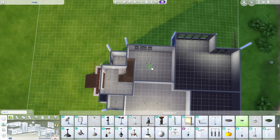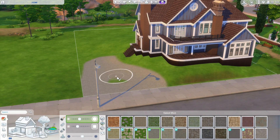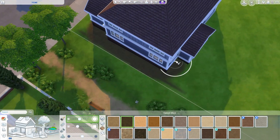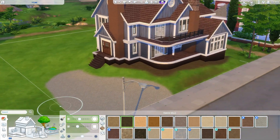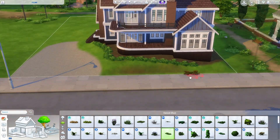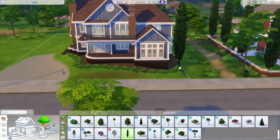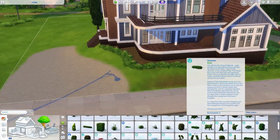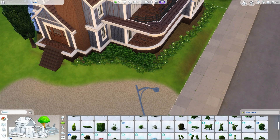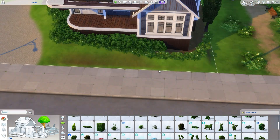Maybe next time we'll include all of my errors and we can just make fun of me together - joking, kind of. Now we're just working on the outside. I really love doing exterior builds, it's probably my favorite part. The terrain paint was a bit of an irritation because it was on a slope but I think it turned out nicely. I really like working on levels now - it gives the build more depth.